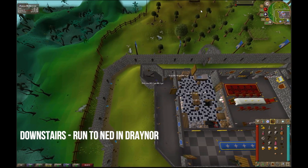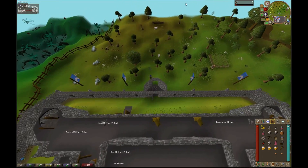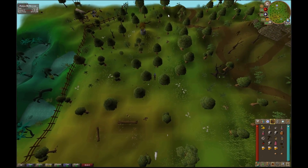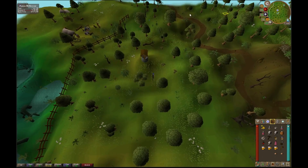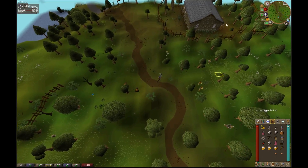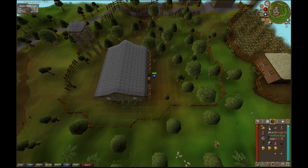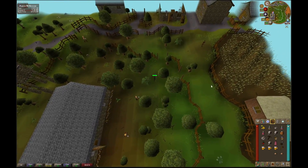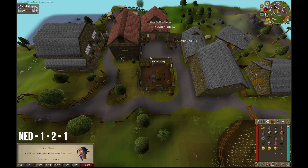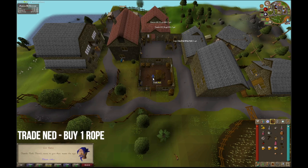Going back down the staircase, we're going to exit out the back towards Draynor and talk to Ned — old man, Sailor Ned. Cut through the prison if you would like. Health is not really important in this quest. Talk to Ned using option one, then option two, and then option one. After you get the wig, trade Ned and buy a rope.